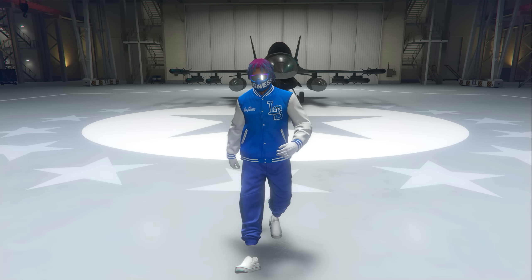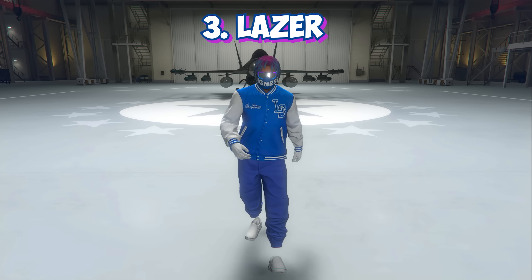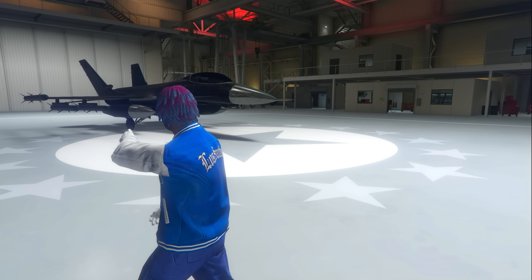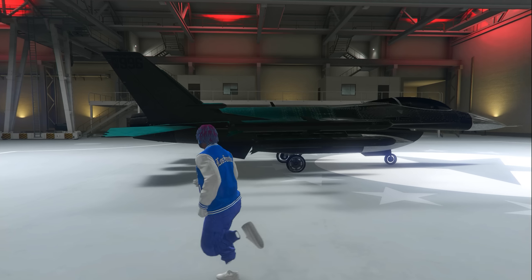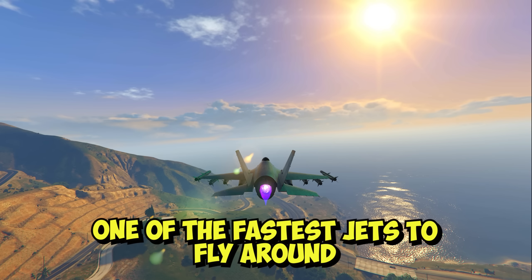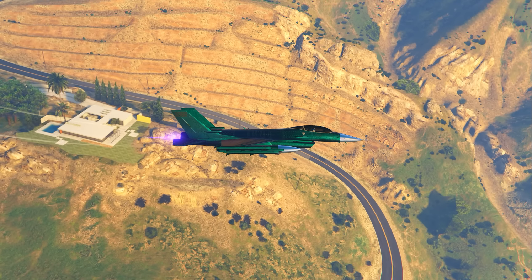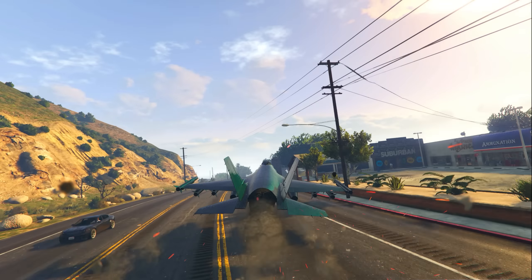Coming in third for best PVP vehicles, that's going to be the Laser. The Laser is honestly one of the best fighter jets to use in GTA Online. If you have fighter jets attacking you like a Hydra or even another Laser, the Laser is going to do the job at taking that person out 100%. It's one of the fastest fighter jets to fly around, it has cannons and missiles attached, and if you know how to use it this can be a really lethal vehicle in GTA Online sessions.